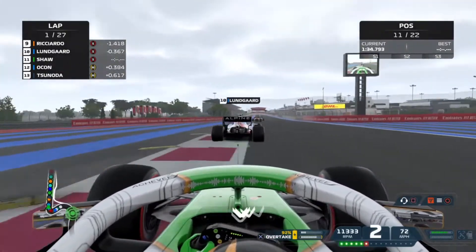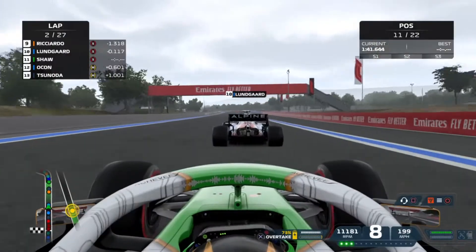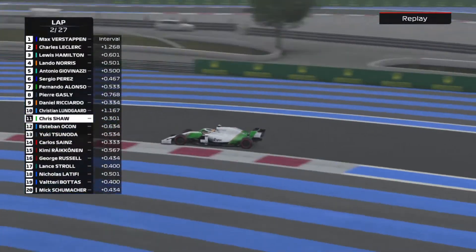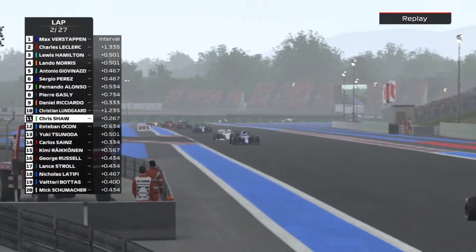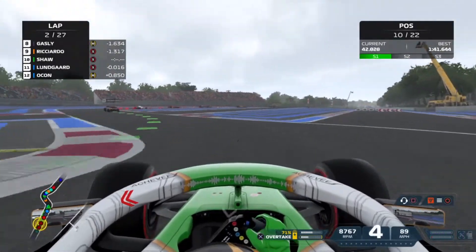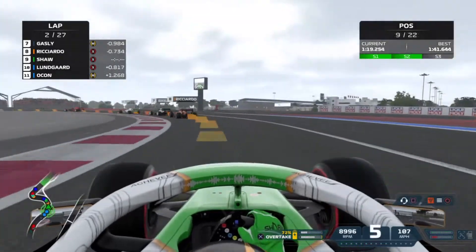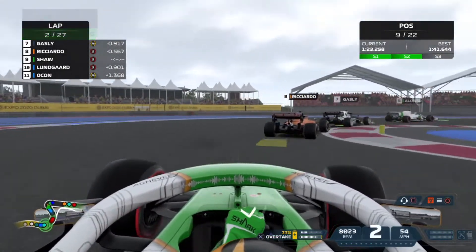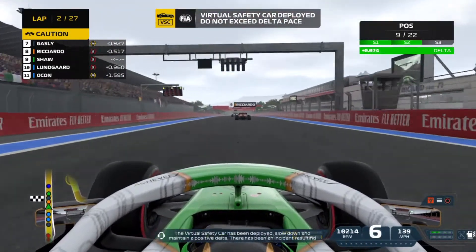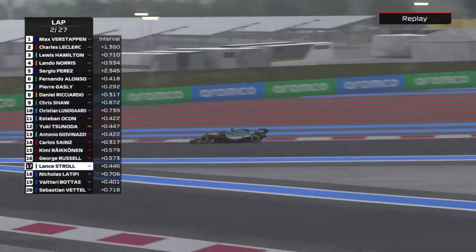Lundgaard has a look at us with the slipstream down the back straight, going around the outside. We squeeze in and keep him behind but he slips up the inside through the long sweeping right-hander and gets in front with a little wiggle. On lap 2 down the back straight, still without DRS, we go for a ballsy dive around the outside into the chicane and get the position done on our former teammate — a pretty scary moment, pushing us right onto the curb, but luckily Paul Ricard has plenty of space.